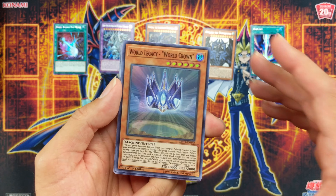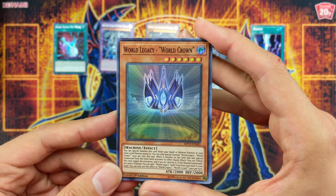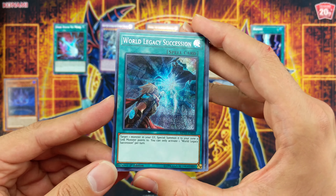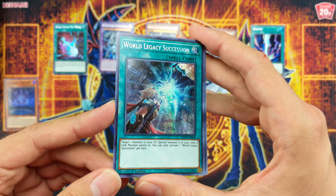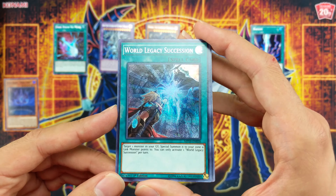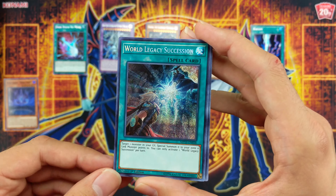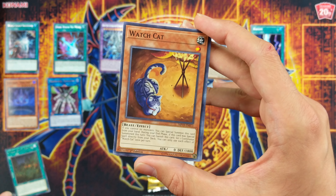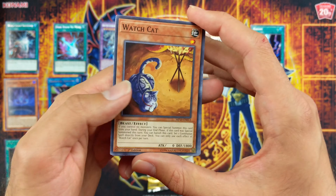The super rare is World Legacy World Crown — nice. And then the secret parallel rare is World Legacy Succession — very good card, you're gonna see a lot of play. We also get Topological Trayvania — very cool. World Legacy Savior as the rare, and the rest of the commons — World Legacy.